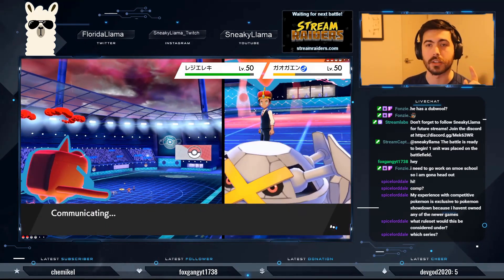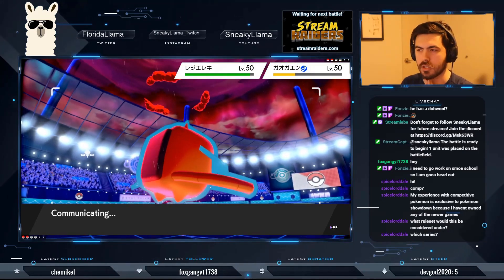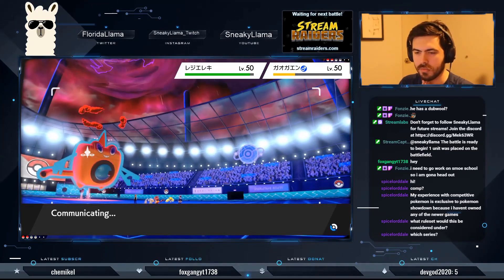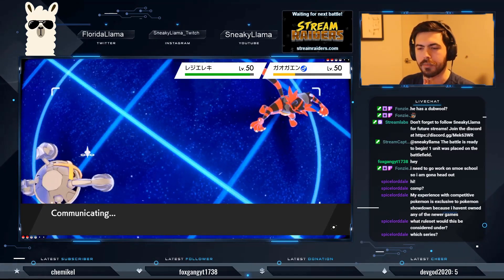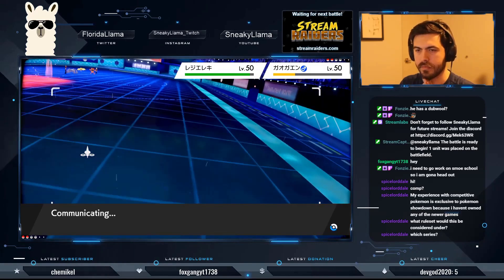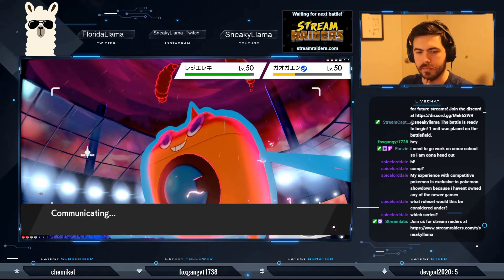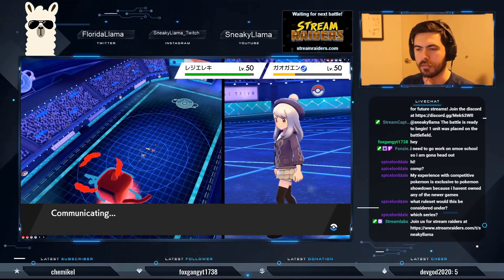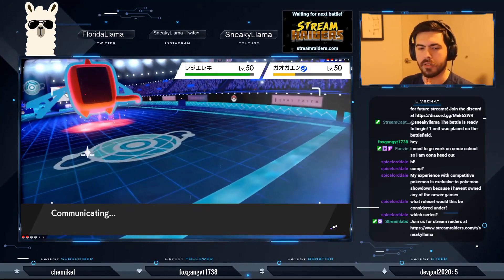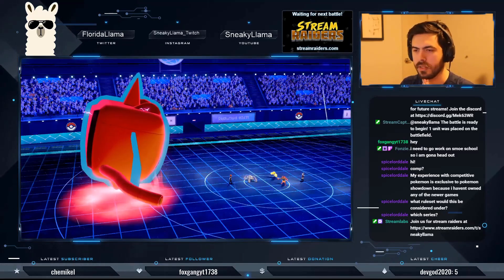My Metagross actually has an Assault Vest on it to make it a little more bulky, especially defensively. I'm not sure if Dynamaxing Rotom was the best play — the plan was to Dynamax Metagross — but I think this is all working out fine. This is a close, tough match. Having to outlast the Trick Room was especially difficult. Curse on Dusclops was something I was not expecting — that's probably the first time I've seen Curse on Dusclops.